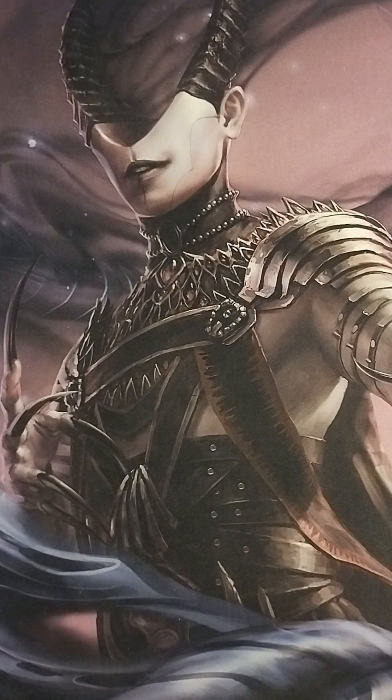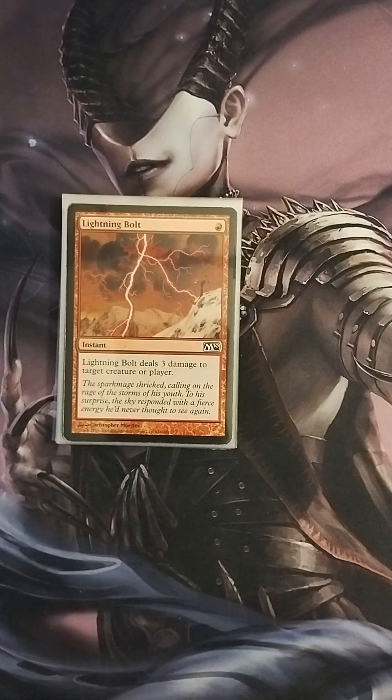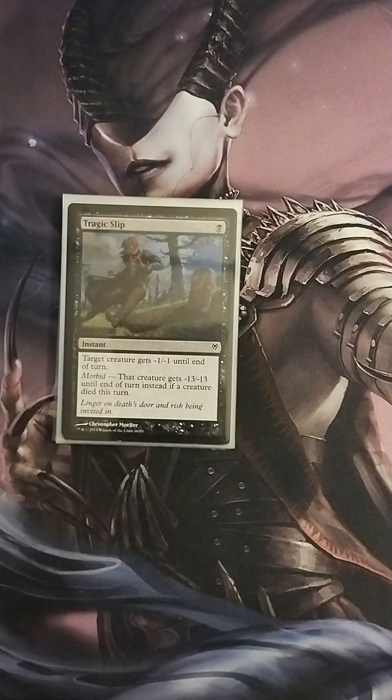Now let's go over the instants. The first is Lightning Bolt — deals three damage to any target, a staple in many formats. Then we have Tragic Slip for one black mana: target creature gets -1/-1 until end of turn, but with the Morbid ability, that creature gets -13/-13 until end of turn if a creature died this turn. I like using this to blow up somebody's big threat — it takes out Craterhoof Behemoth and anything that's really big on the board.